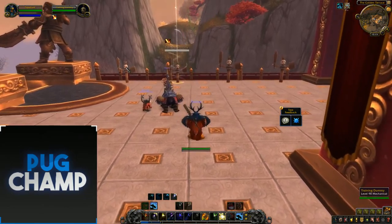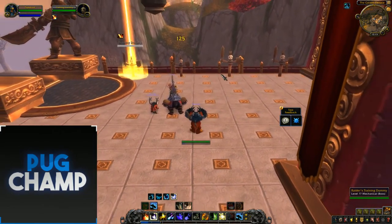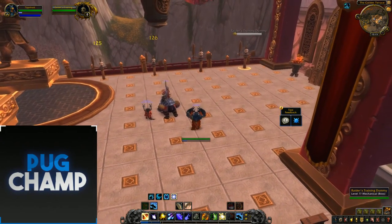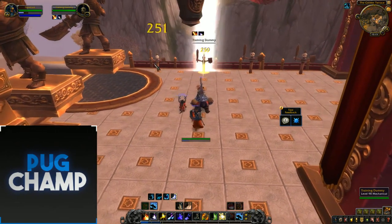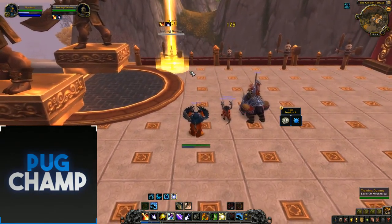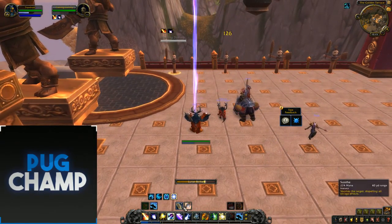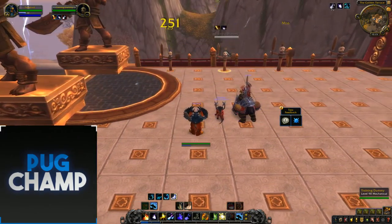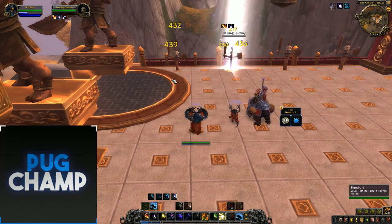You want to open up with Sunfire and Moonfire and get those on all the targets. If they're a bit closer together, Sunfire and Moonfire should hit them all. You want to dot these guys up so you get enough procs, then start off with the Lunar Strikes. You mainly want to be utilizing Lunar Strikes because that's going to hit two targets.